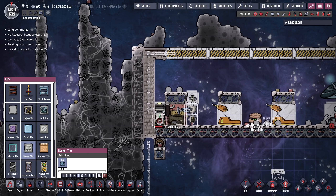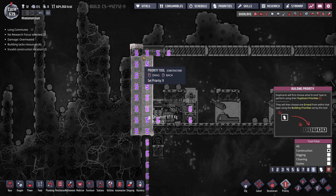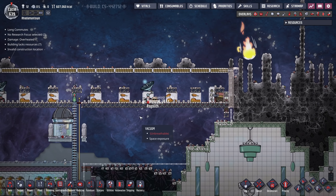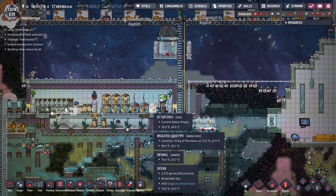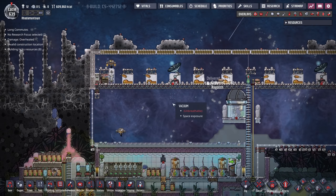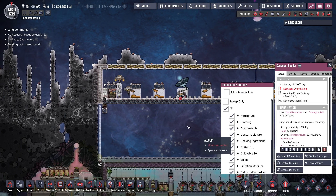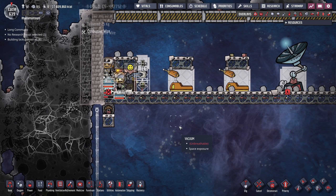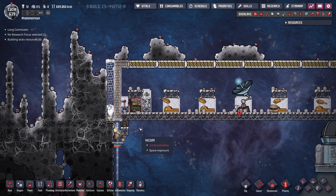Bunker tile cannot be destroyed by strikes, but everything else can. I'll make that a high priority. I'm also going to deconstruct this conveyor loader and just replace it rather than run a cooling line, because that's going to be a real pain.